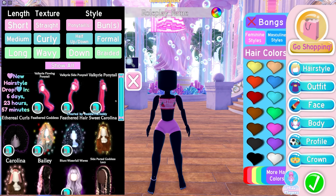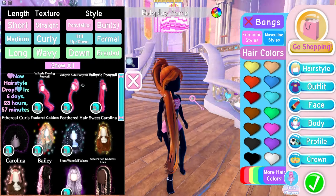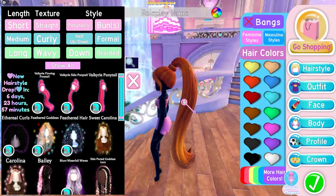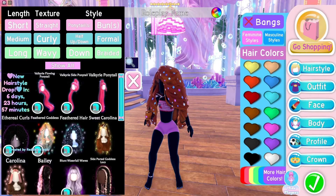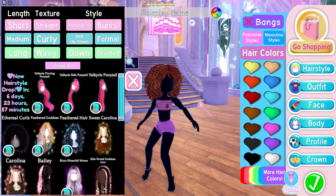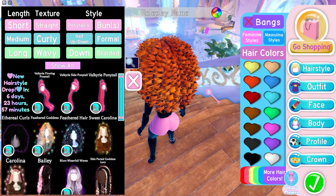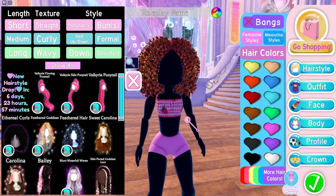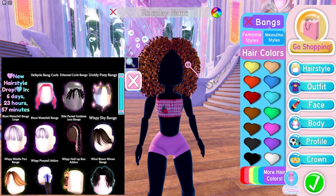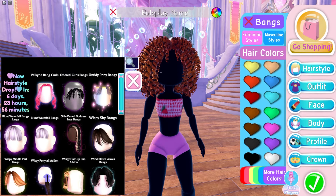The recent hairstyles you guys will have seen — obviously we got the new Valkyrie ones that came out the other day, and this one came out in the previous update. The new one is this one here — this is called Ethereal Curls, which I think looks really really nice. It's really pretty, the coils are really nice. I don't know if this is a UGC one that has been reused or not. There are also new Ethereal Curls bangs you can add if you want.